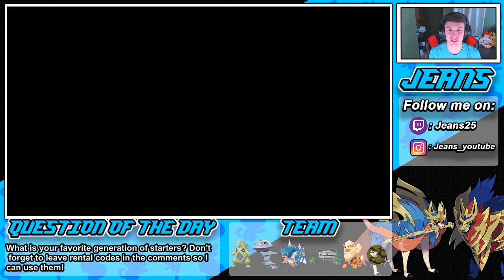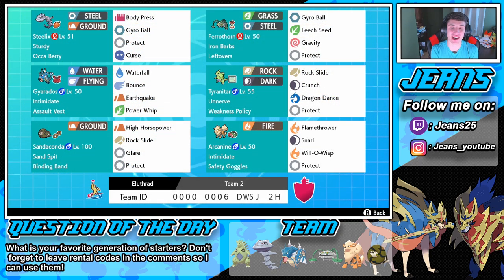This team was hype, tons of fun to play. The Sandaconda is a lot of fun — you get those sand tombs rolling with the sandstorm, doing double damage with the Binding Band. It's kind of like a stall team mixed with an all-out damage team because you've got Leech Seed, Sand Spit, and Sand Tomb all going at once — just mayhem. I also love the Gravity on this team — we pulled levitate and flying Pokemon down and hit them with ground moves. And I love Steelix with that high defensive power and Body Press — one-tapped that Hydreigon! One thing I'd change is adding another special attacker since the team is very physical and Arcanine is the only special threat.